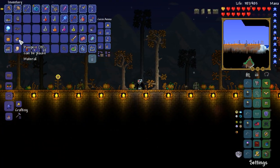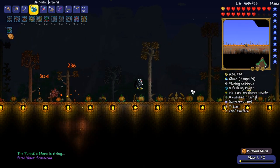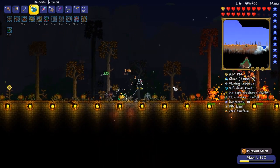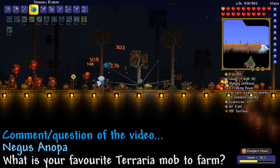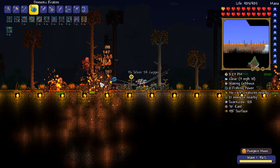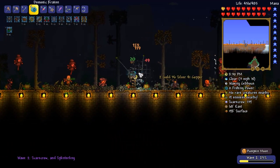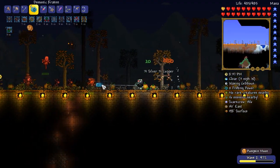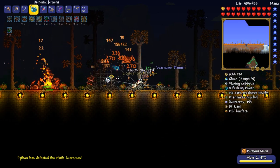Final gravestone placed — let's buff up, and ladies and gentlemen, the pumpkin moon! I'm really looking forward to this one because we should make very significant progress. This leads me to the comment question for today's video from negus anopa who asks: what is your favorite mob to farm? All of these guys — because the pumpkin moon gives you a disproportionately high amount of money, especially the pumpkins and morning woods. If you get to the final wave, you're going to get a pretty serious amount of money from both the mobs and selling all the stuff.